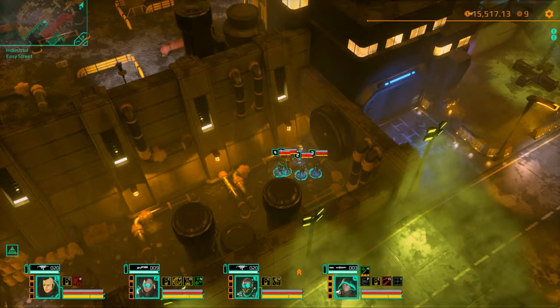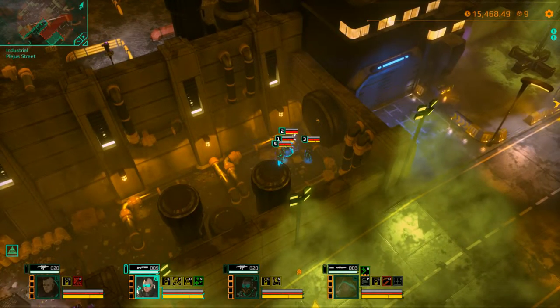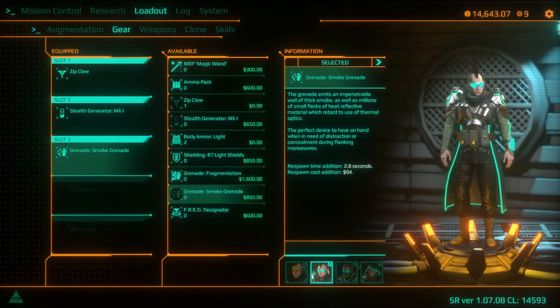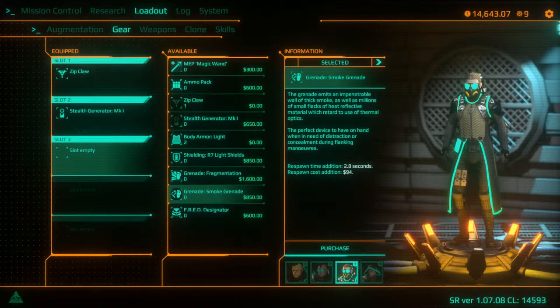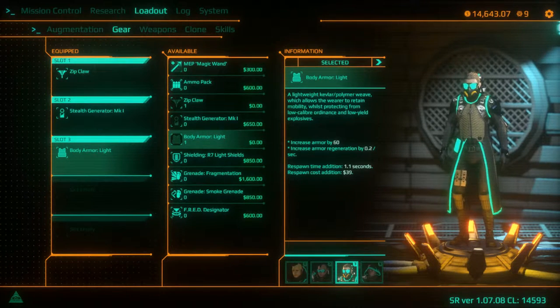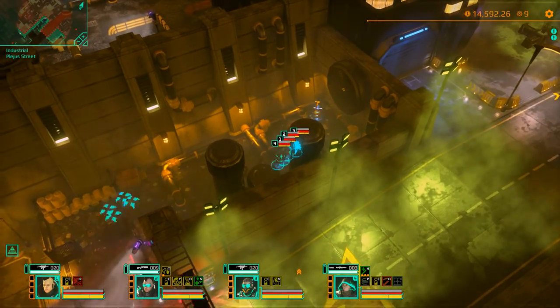We finished researching the smoke grenades at the end of the last mission, so we're going to try those out because they can be a pretty useful piece of gear for stealth if you're so inclined. We need to swap some equipment — take the armor off agent 2 and give it to agent 3 since he had a spare slot.